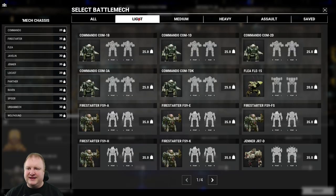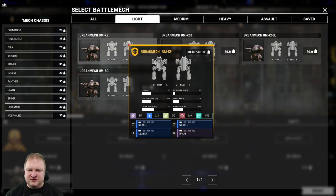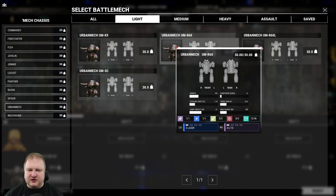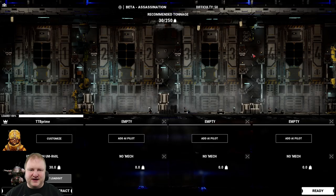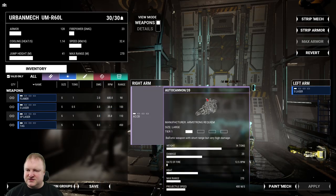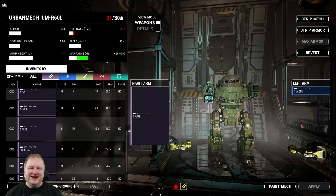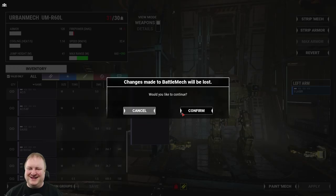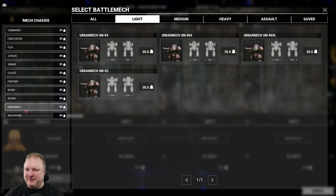Looking at the rest of the Urbies: the R-60 comes with a small laser and AC-10 — only two hard points, same armor as the K9 but a lot less firepower. Then there's the R-60L, which comes with an AC-20 and has a large ballistic slot. This thing can actually fit a Gauss rifle. The Gauss Urban Mech is going to be a thing — I don't care, we're going to make it happen somehow. I'm happy now. I saw a Gauss rifle on an Urban Mech — I can die a happy man.